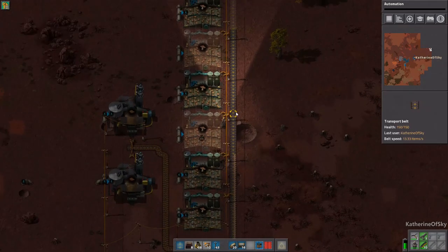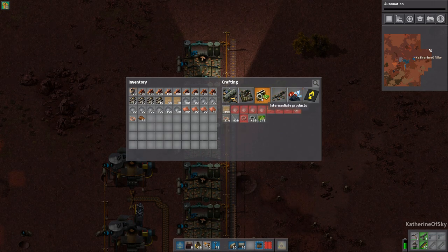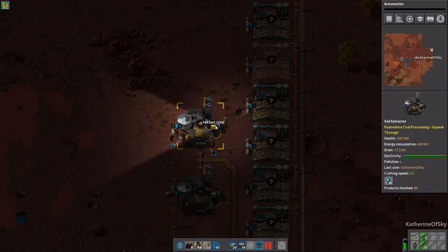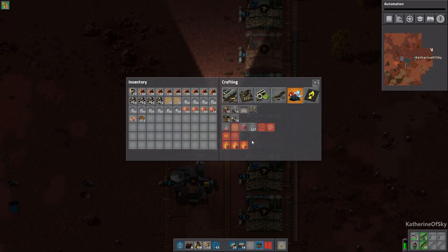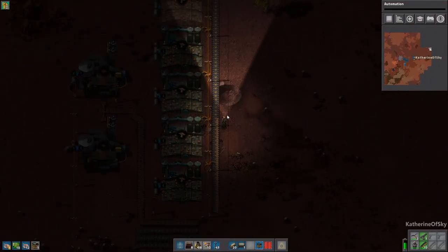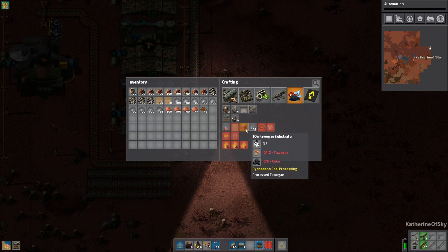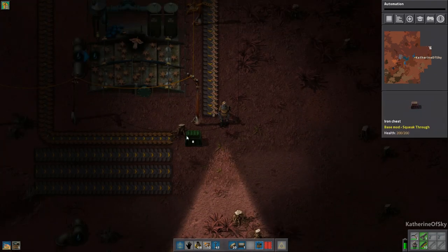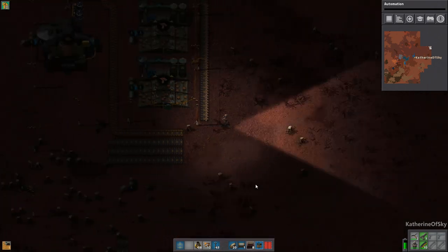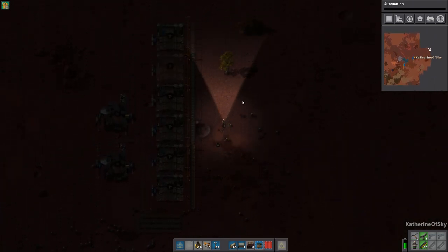How many of these machines do we need still? We have one there — do we still need another one? I guess we do. I'm tempted also to put a buffer chest on these products. We need soil. I have to say these machines do hold a fair amount of stuff in them. So these guys are going to go and we need to convert them into this Fawoge substrate. But for that, we also need coke. So we're going to have to start up our... we need undergrounds. Can I build undergrounds yet? No, I can't. We're going to have to start the chemical stuff going on — maybe we should start that over here.